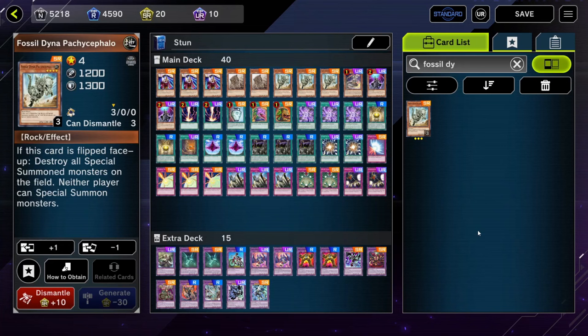Hey guys, Overcast here, and today's decklist I'm bringing you is on the Stun deck. It's a very straightforward deck to play, so if you like your old school Yu-Gi-Oh where you just summon, set and pass, or if you're tired of sitting through 10 or more minutes of your opponent's turn 1 combo, then this is the deck for you.